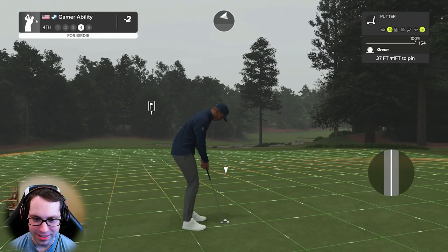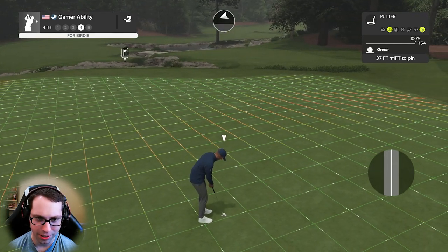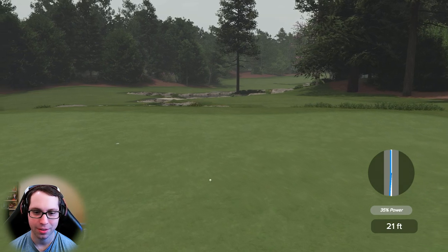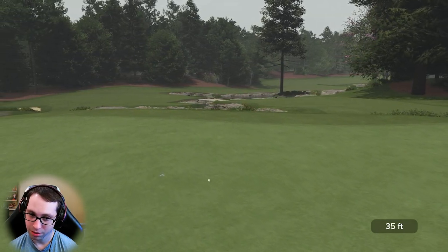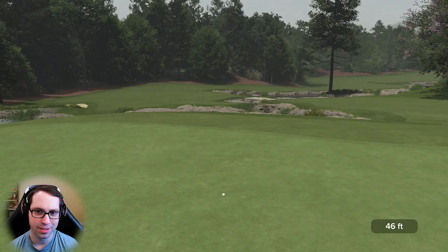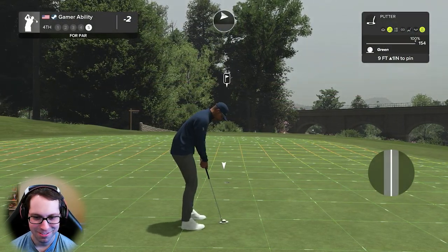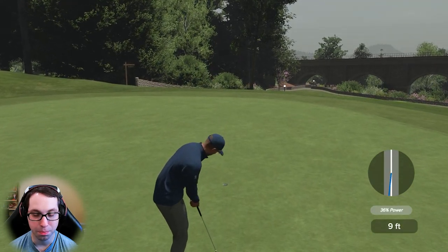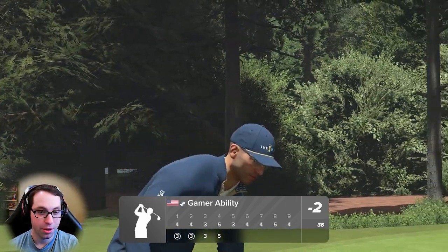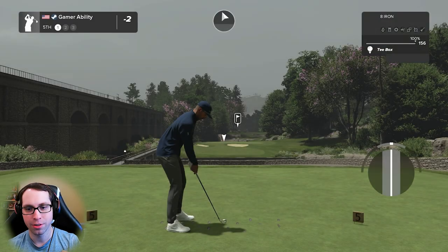37 feet downhill, one foot — look at this putt. 154 green speeds. Getting that even close is insane. Is the sun starting to come out? Look how it's brightening up a little bit. Nicely done — that's a tough par five. If you hit it in the creek it's really tough, but you might be able to get there in two if you hit a perfect driver.